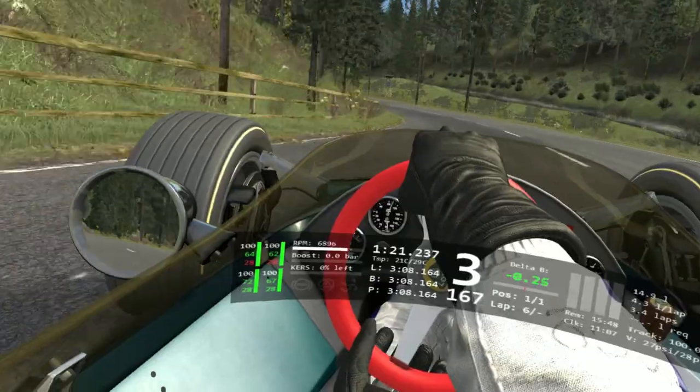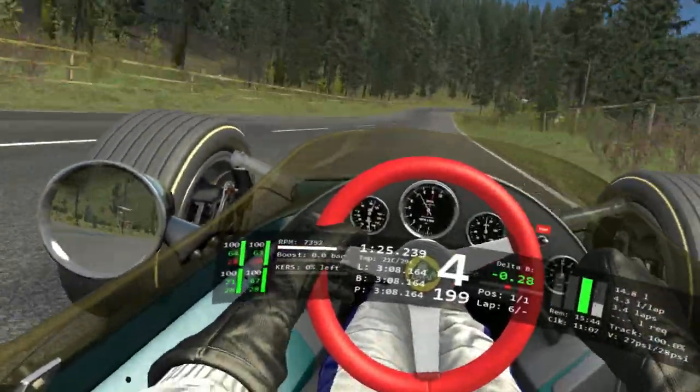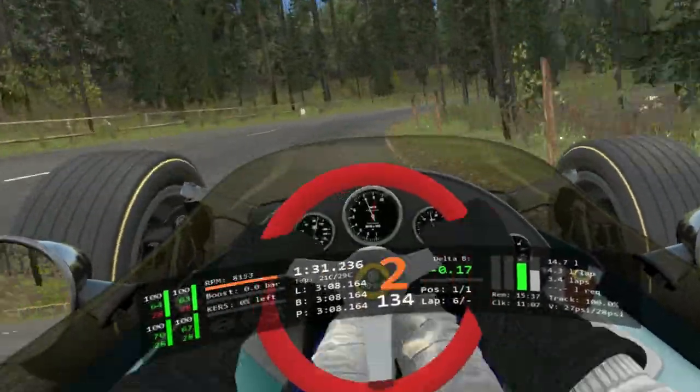And then left into the hairpin, picking up throttle when the nose of the car is pointed at the flagman's towers on the outside edge of the corner. Staying in 2nd nice and tight here, picking up throttle when you get to the darker trees.